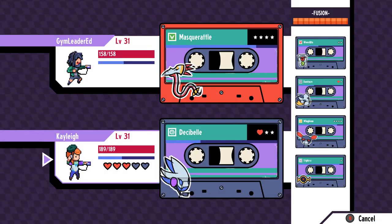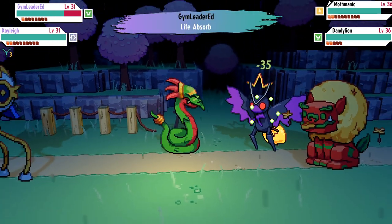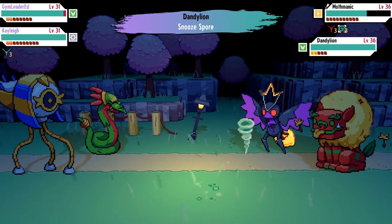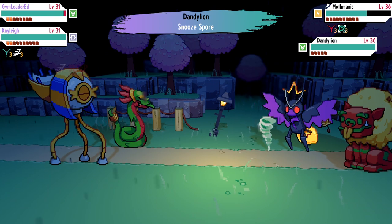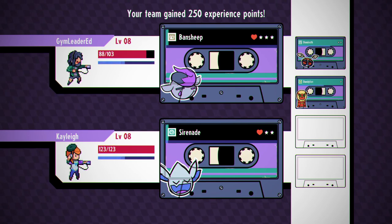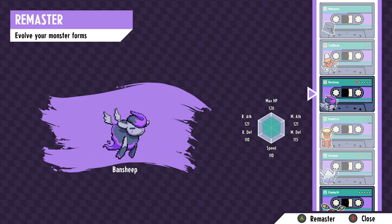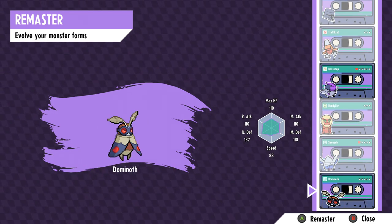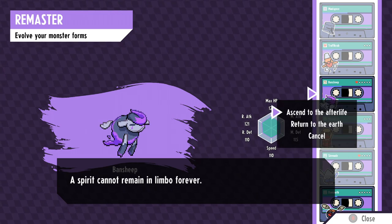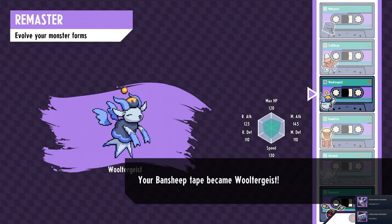Number seven: evolution. Cassette Beasts has its own version of evolution completely separate from fusion. You have a trainer level that increases and affects the stats of your cassettes regardless of which tapes you're using. Each individual cassette also has its own star level — up to five stars — earned through battle experience. Once a cassette reaches five stars, you have the option to evolve it to the next stage. Certain cassettes have branched evolution, letting you choose which evolution to remaster the cassette to. An evolution guide is also coming out tomorrow.